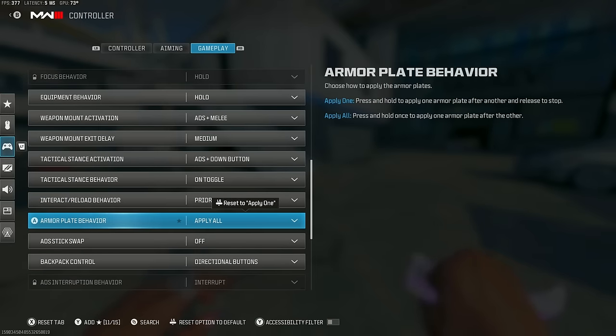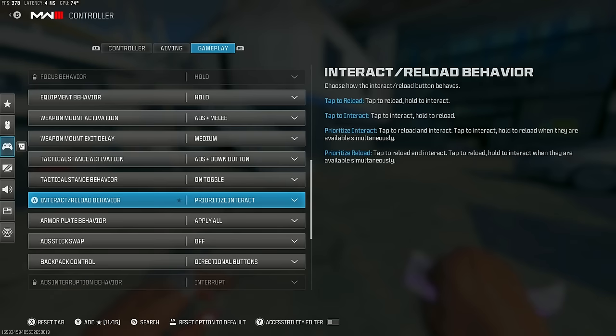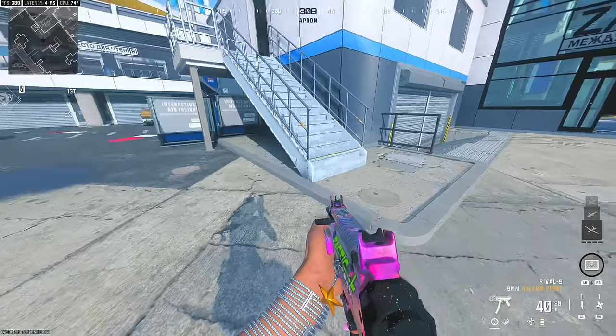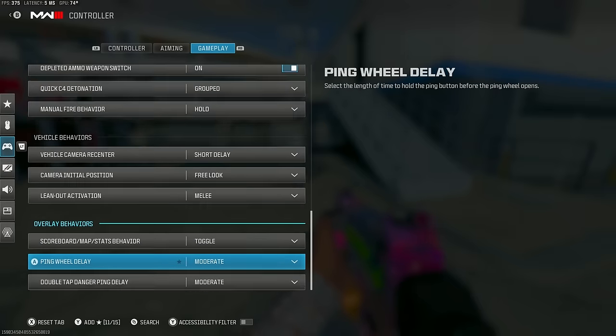For Warzone, obviously you want to apply oil for your armor play behavior. I like prioritize interact because when I do door plays it usually just prioritizes shutting the door and sliding through. But other than that, that's really it for all the settings you need for this tutorial.